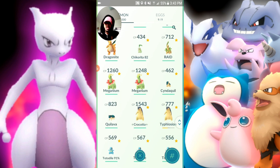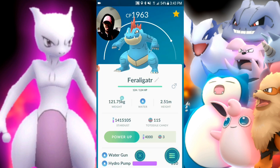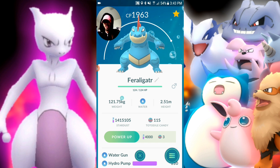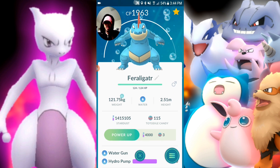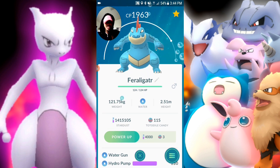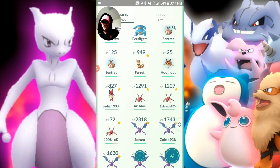Let's move into Gen 2 Pokemon I didn't discuss yesterday. Feraligatr with Bite and Crunch — if you have a maxed out one, it's pretty nice. It's got solid defense, can take hits, and nothing Mewtwo does is super effective against it, just neutral. That'd be a good pick. I already switched mine and I'm not switching it back.